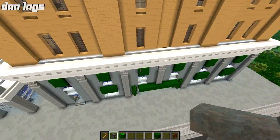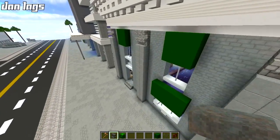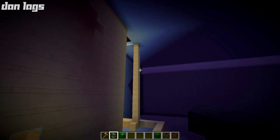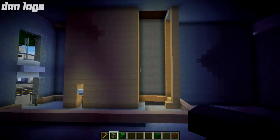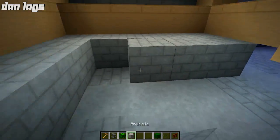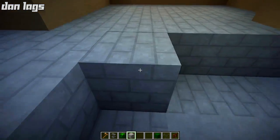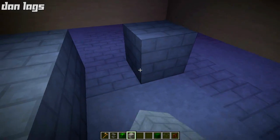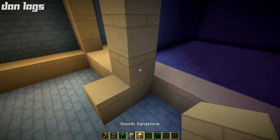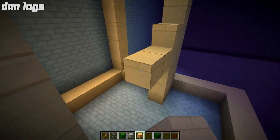Let's go back inside. I want to get this room finished right now. First off, we need to get the rest of this floor built out of this beautiful andesite — lovely block. Get this all built and take it across.